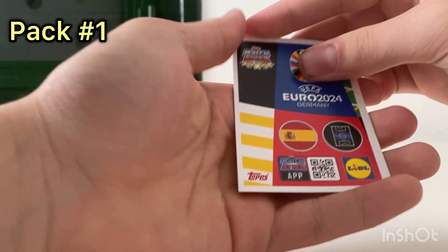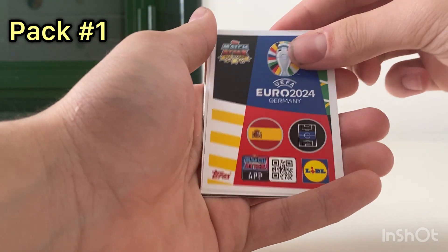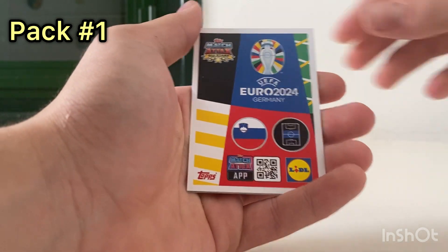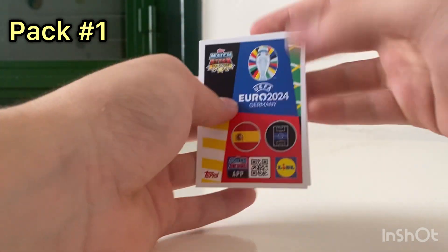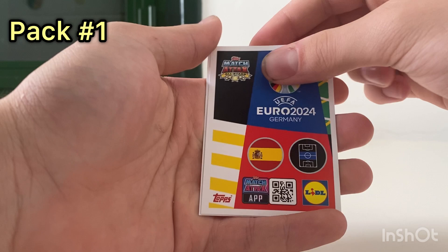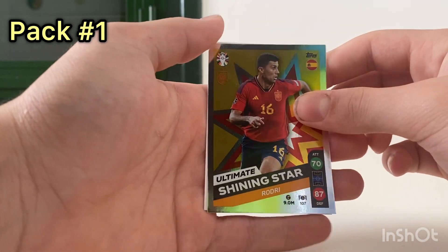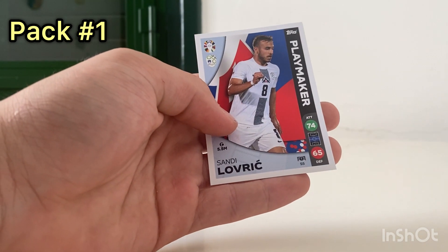Okay, as we can see we have — okay, cooking with experience. Then oh, what is this? Oh okay, we've got ultimate shining star, rotary, and love rich playmaker. Second pack!